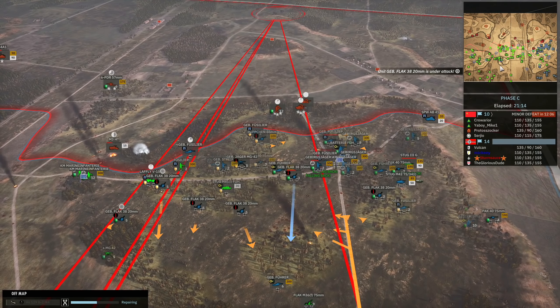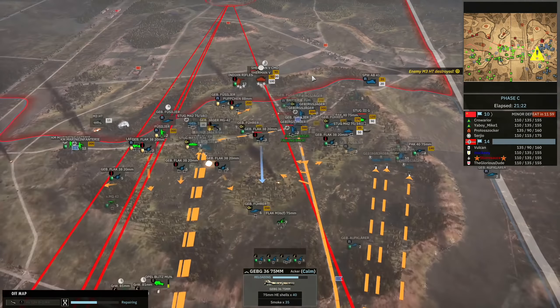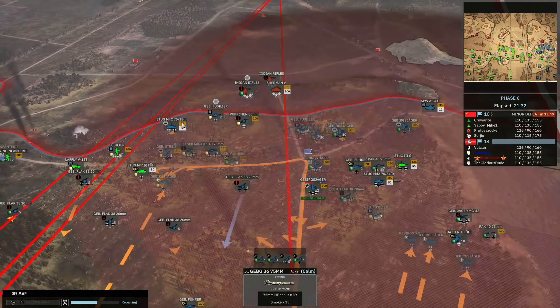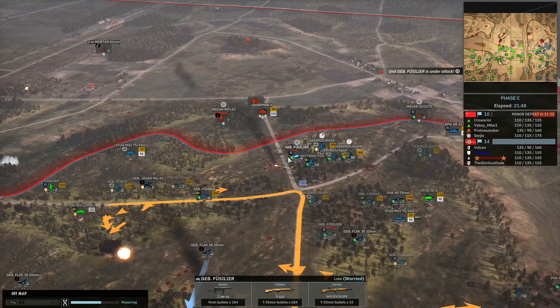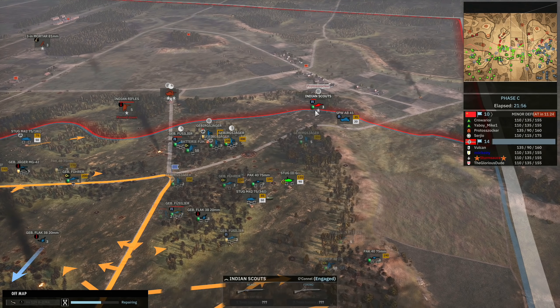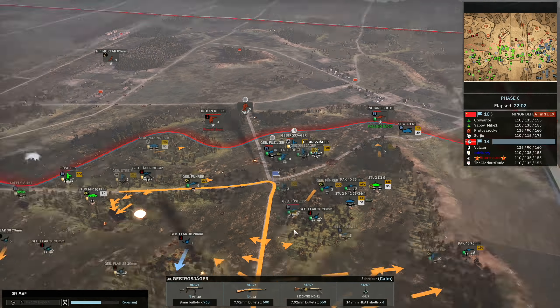As soon as I realized what he was trying to do — reveal the positions of my 20mms — I moved them all back to attack-move away from their current positions. Meanwhile I have my mountain guns continuing counter-battery onto the back side of the map — not doing too much, but keeps Protozoka occupied trying to counter-battery me. The Sturm M42 is trying to push forward, getting a Pupchen into position to get a shot onto the Sherman 5. Boom — Sherman 5 Command goes down. Indian Rifles quickly dispatch the Pupchen after it fires, but my Gebirgs Fusilier is able to pin down the Indian Rifles in response.